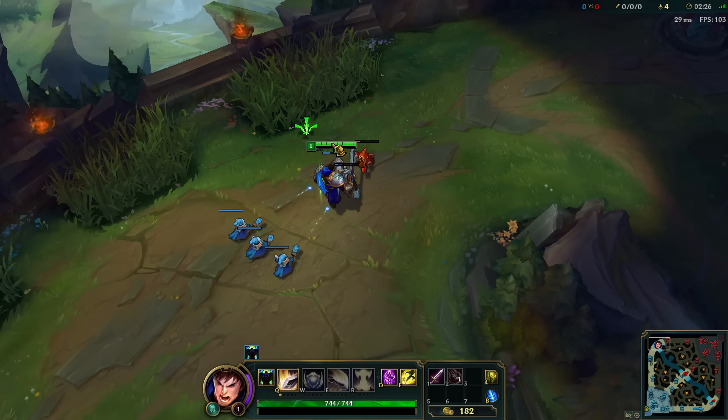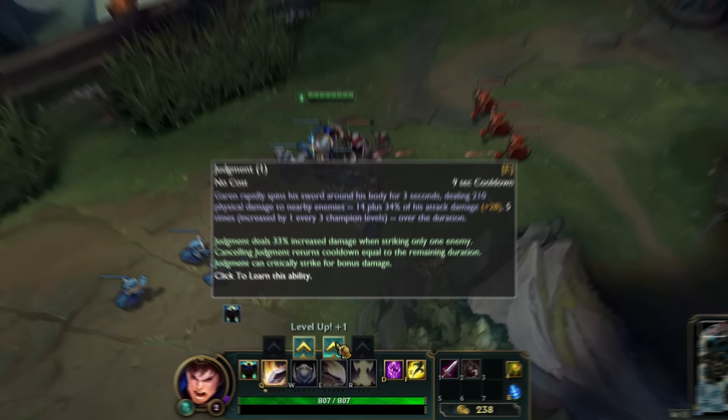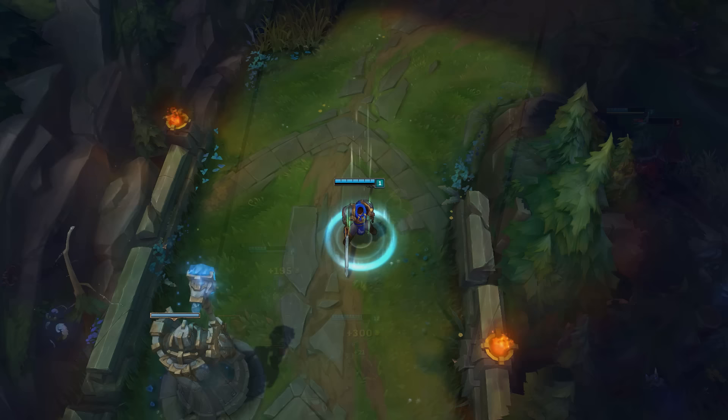During the game, champions get stronger in two ways, the first of which is leveling up. You gain experience by being in the area when enemies die, and each level of experience gives you an ability point. Assign these points as you level up to unlock all of your abilities and make them stronger. At level 6, you can unlock your ultimate ability, which can change the tide of the game.